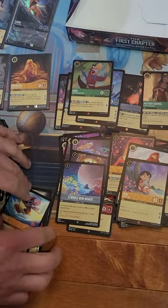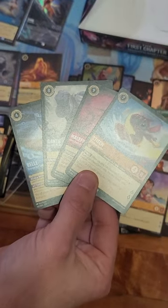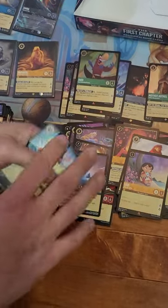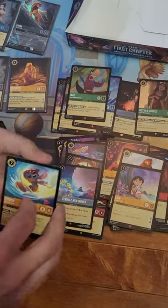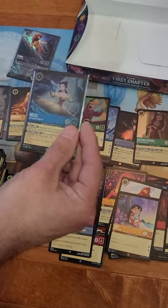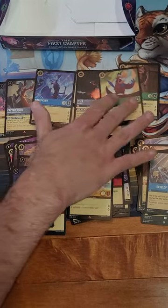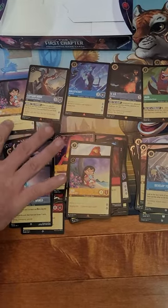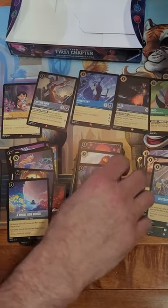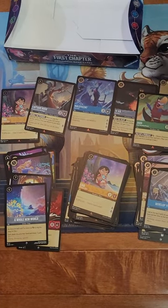So these were our legendaries in here - all pretty good. Maleficent's awesome - didn't have that one. Didn't have Surfer Stitch either. Didn't have Bell in non-foil - got it in foil in the last box. For foils: Mother Gothel, a Maleficent with really good art, and this Lilo - another good one. We'll see what we can keep hunting up and come back and open up some more boxes. Thanks for watching!